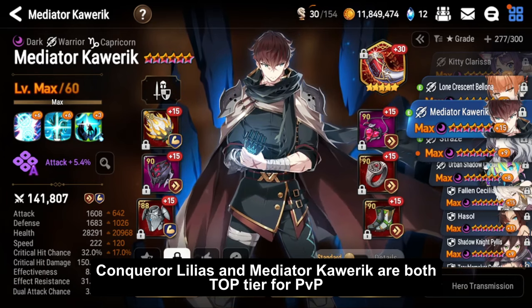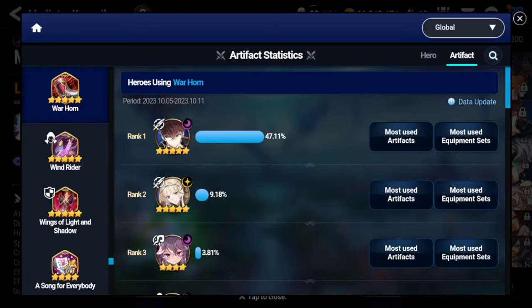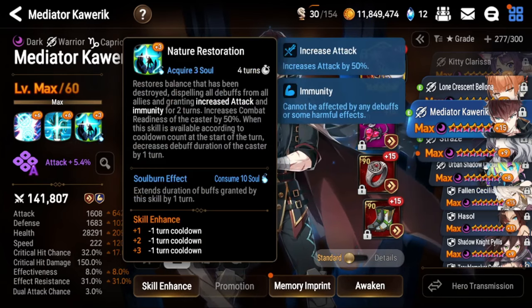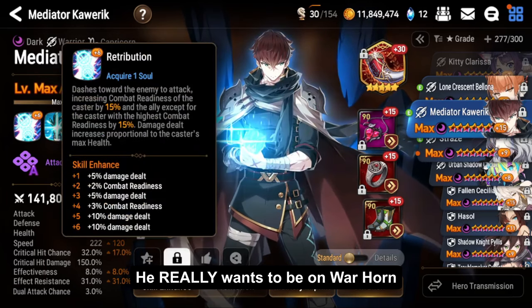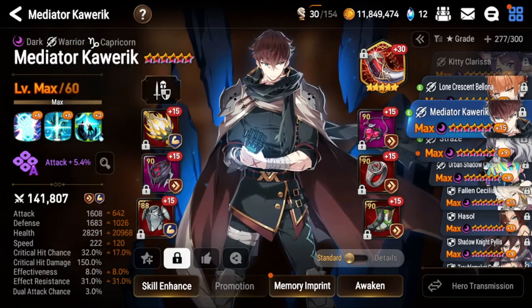If you do pick Mediator Caloric, you want to build him on stats similar to mine. Most Mediator Calorics will use War Horn — you can see that War Horn is on 47% of Mediator Calorics. It's very good on him because it gives everyone an attack buff, and at the end of every three enemy turns you will cut by 20% CR. The more turn cycling you get, the more opportunities you have to cut and cleanse your team, or S1 and boost an ally.